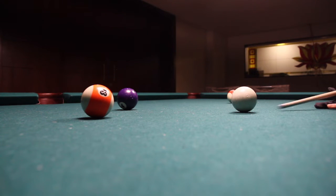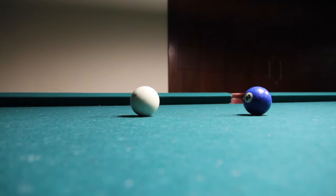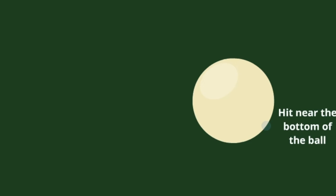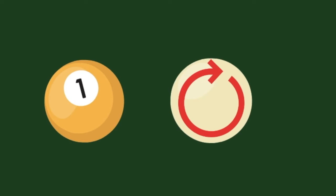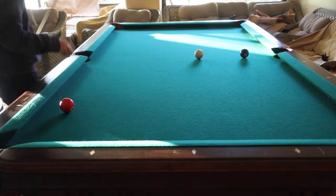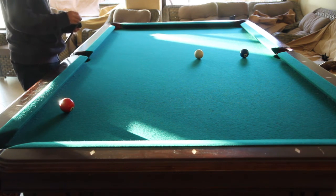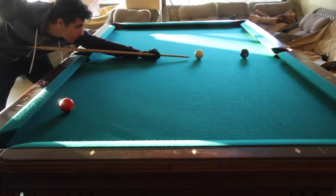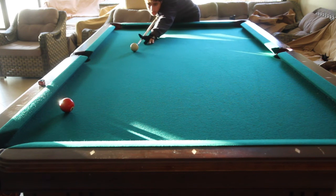The draw shot or backspin shot allows the player to move the cue ball back after impact. This can be useful to position the cue ball aligned with the object ball and the pocket, making the next shot easy. Imagining this from the side view, we hit the cue ball towards the bottom, causing it to move forward while spinning backwards. Once the two balls collide, the backwards spin on the cue ball will cause it to move back. In this example, I use a draw shot while potting the four ball. It is very important to chalk your cue before attempting this, as there is a high chance of a miscue or illegal shot. I then attempt the draw shot to move the cue ball back to align it with the five ball, making an easy following shot. Unfortunately, I scratch and pot the cue ball, causing a foul.